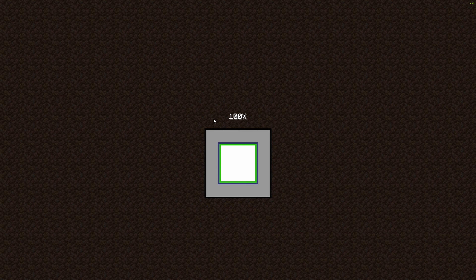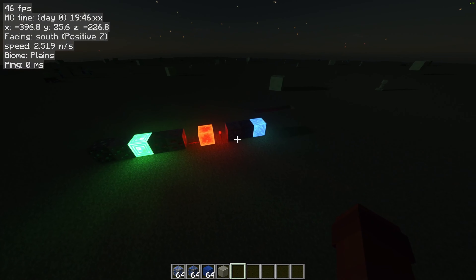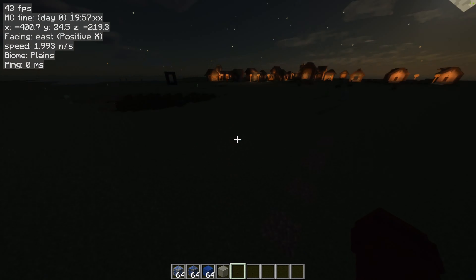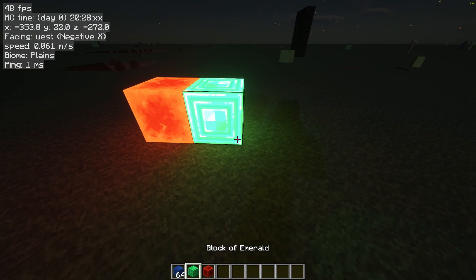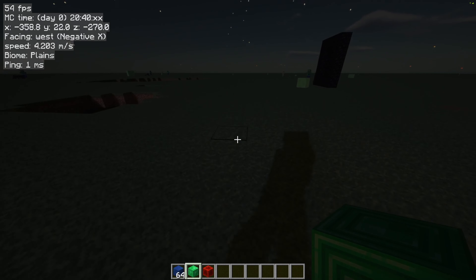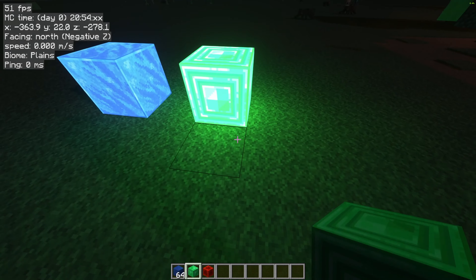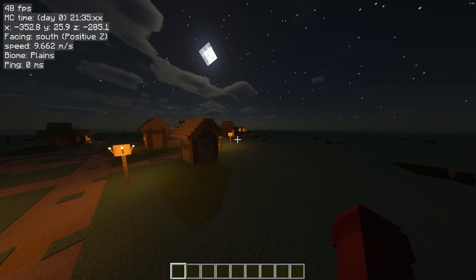As you can see I'm getting like 40 FPS, but this is just a test of the shader pack. Some blocks glow in the dark — like lapis, emerald, and other stuff. I'm gonna show you the blocks again: red, blue, and green. Oh my god, can you hear my computer dying? Okay, this is blue lapis lazuli, green emerald, and red redstone.